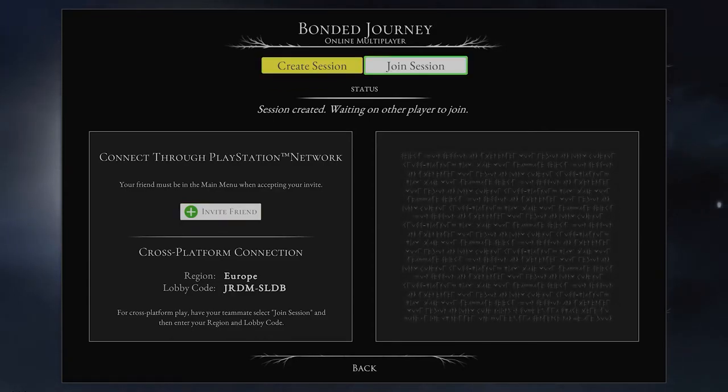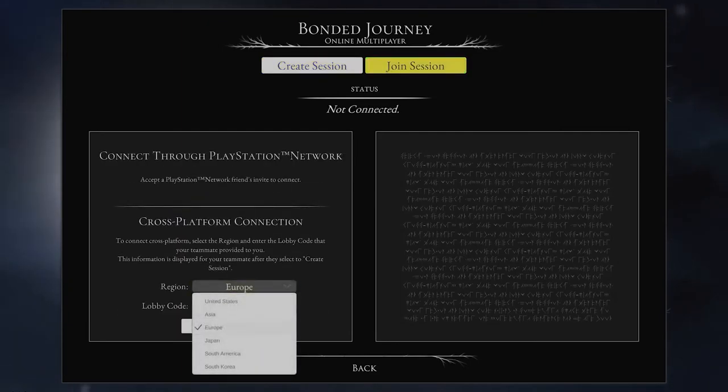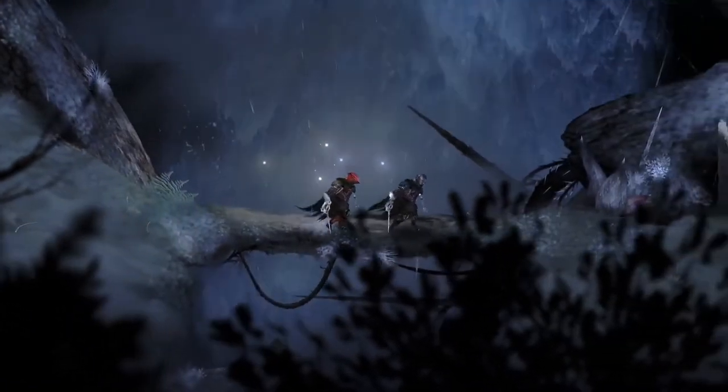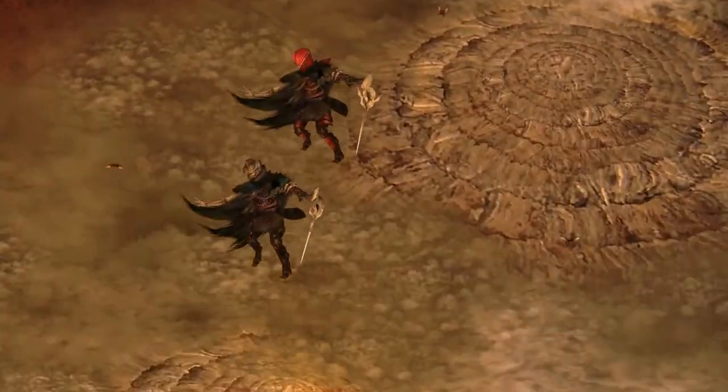Your friend will need to enter the code to join the session and ensure that they have selected the same region as yours. Once your companion has entered the region and lobby code on the Join Sessions screen, they can hit connect and embark on the journey with you through the nature-infested land, battling against the botanical terrors that lurk within.